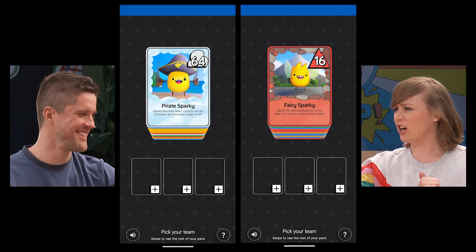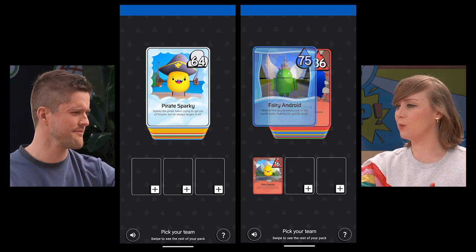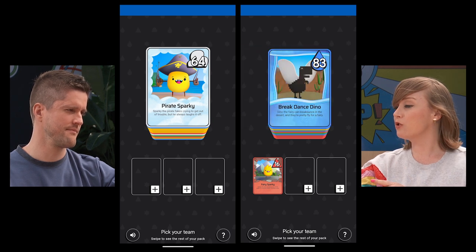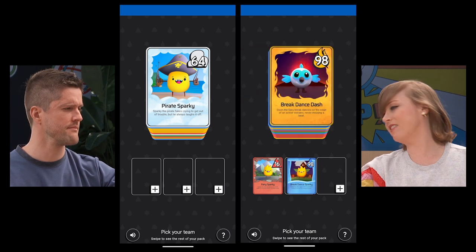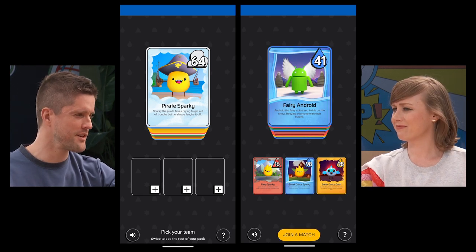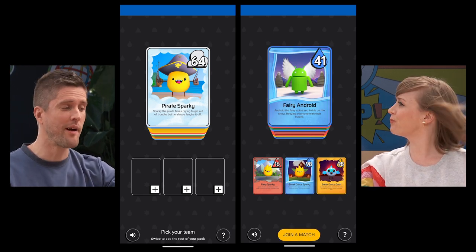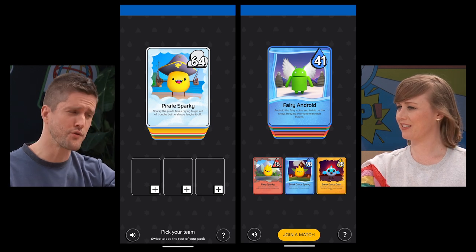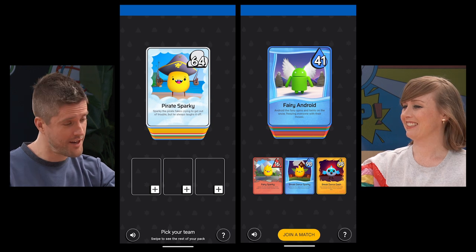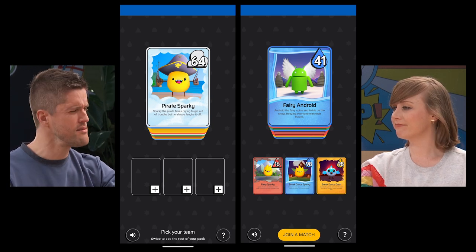We each get 12 cards in a pack, and from here we'll be able to swipe through and strategize and decide which three we think will be our strongest competitors. Those three become our teams and they're the cards that will compete with our opponent's team. Here's a good description — Sparky the pirate fake cries to get out of trouble, but he always laughs it off. Pretty childish, Sparky, but also pretty good flavor text.